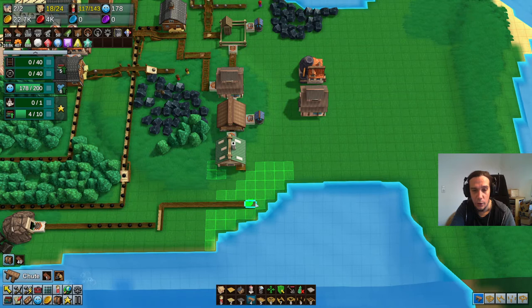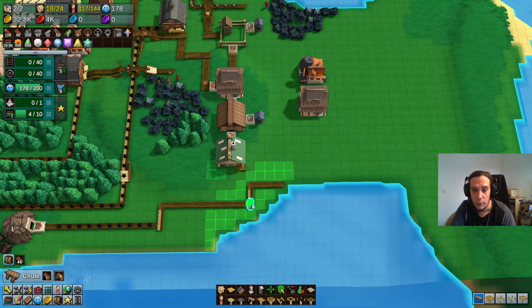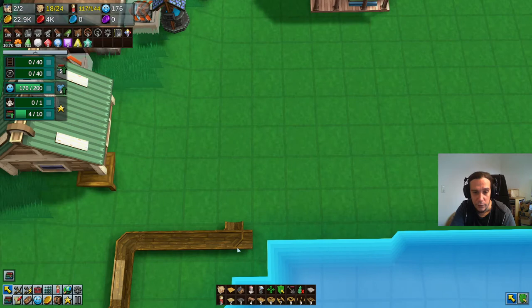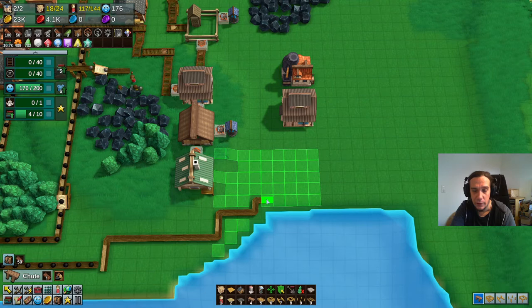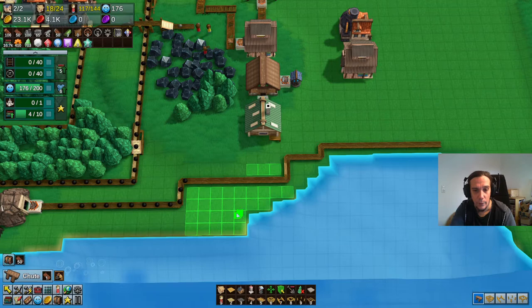I want to avoid heights wherever I can. We're going to run like that. I don't know if I can have them double layered like that and still have them work. Maybe I just need to use a splitter or something. There we go — now we've got that coal we need.